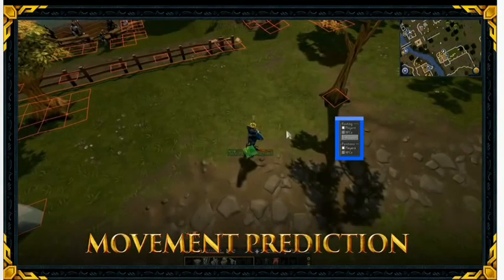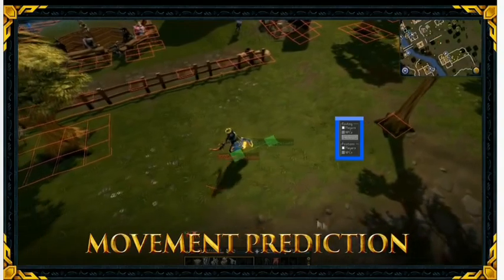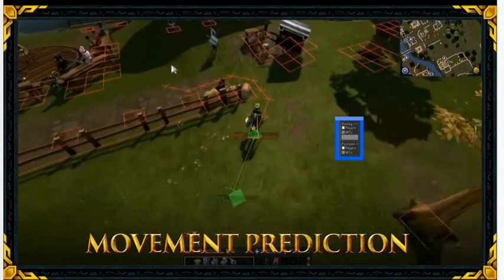That's because this system is predicting your path, moving you instantly, and the server and client are synchronizing as they go.